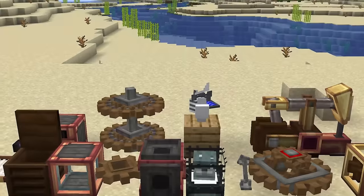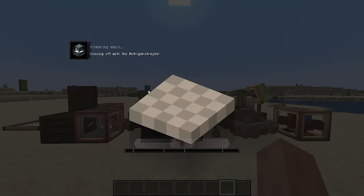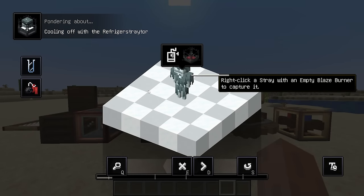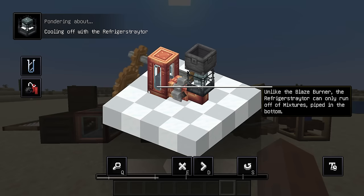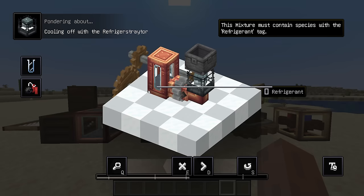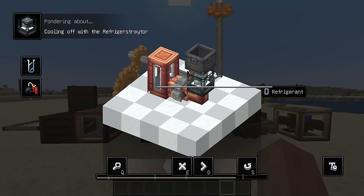Destroy also adds a wealth of features that expand upon Create's existing systems, such as new kinetic components, processing machines, and lots of curiosities with novel abilities. A great degree of care went into choosing what to put into Destroy — rather than cramming in gazillions of niche single-use substances that clog up storage systems, or hundreds of very similar machines that are brain-melting to wrap your head around, compromises have been made between scientific accuracy and player experience.